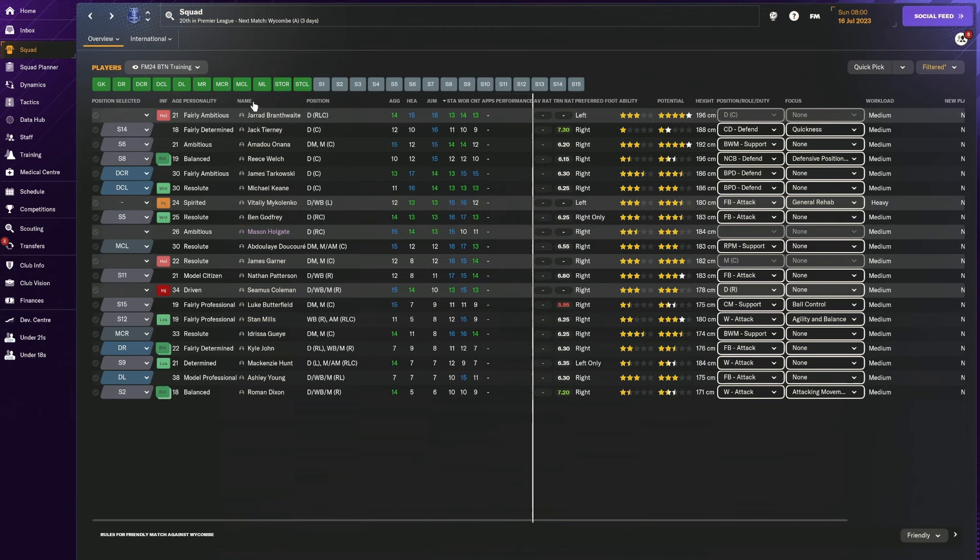When looking at the team, only one player stands out: Jarrad Branthwaite - he's great. The rest are average. 14 jumping reach or 17 isn't something you can point to and say these are great defenders. The next player with decent jumping reach is going to be playing in midfield - 15 for jumping reach and only 12 for heading. So we can't really expect this team to deal with crosses consistently well.